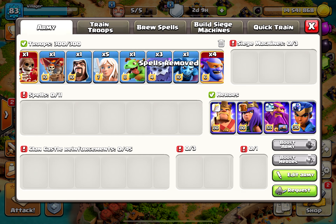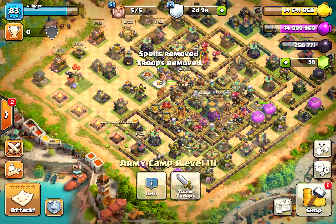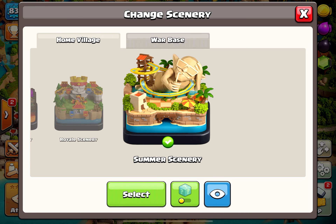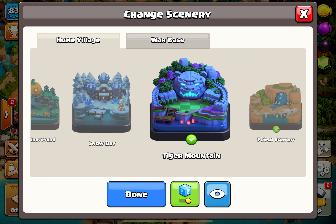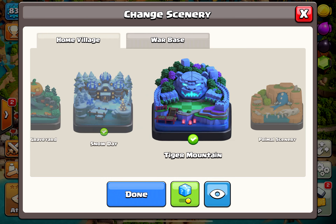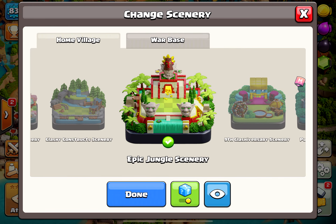Super troop quick donation: is your clanmate requesting a super troop reinforcement but you don't have that super troop activated? In this update, you can now donate any super troop you have access to even if you don't have that super troop activated. You can only donate super troops you have the ability to activate. One gem donations will also affect super troop quick donations, and you'll still receive credit for any season challenge or clan perk benefits.